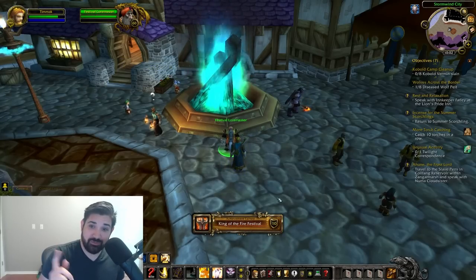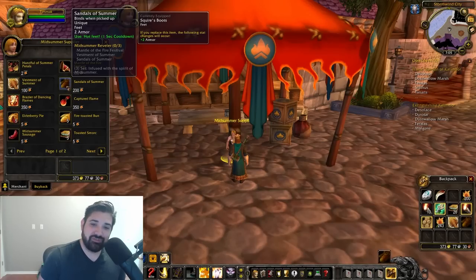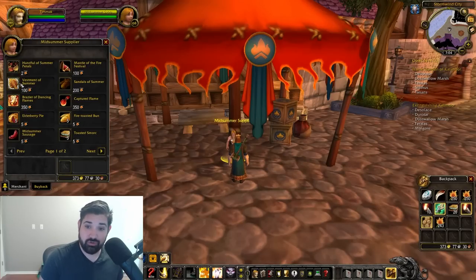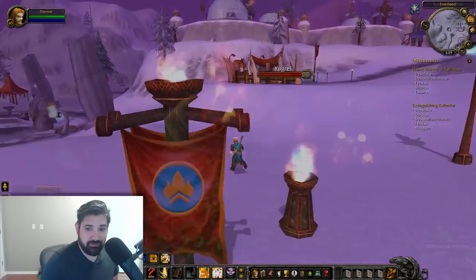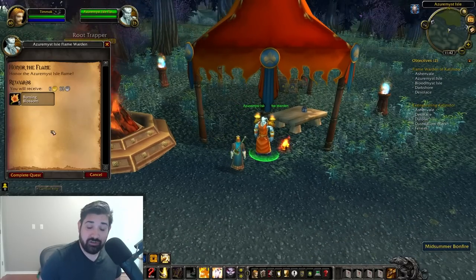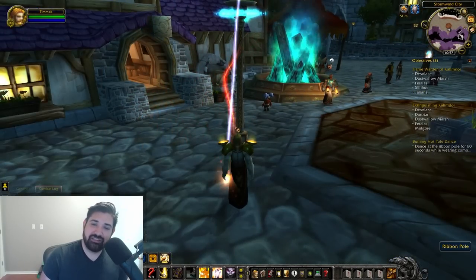We're down to our last two achievements. We'll do the harder one first: Burning Hot Pole Dance. To complete this achievement, you'll need to purchase all of the Midsummer Fire Festival set items. You'll need: the Mantle of the Fire Festival (100 blossoms), the Vestment of Summer (100 blossoms), and the Sandals of Summer, which, for some reason, cost 200 blossoms — for a total of 400 blossoms for the full set. If you haven't completed the Fires of Azeroth and Desecration achievements yet, do that to earn your blossoms: each fire you honor gives 5 blossoms, each fire you extinguish gives 10. Kalimdor offers around 170 blossoms, Eastern Kingdoms around 180, and Outlands 105 — totaling over 400. Once you've got the set equipped, go to a pole and get dancing. After 60 seconds, this achievement is complete.